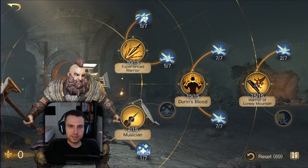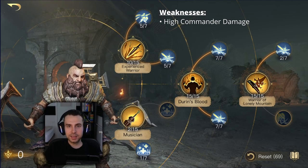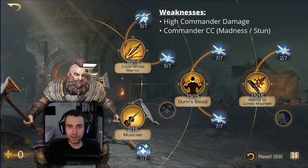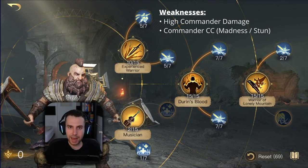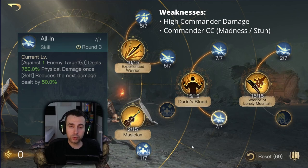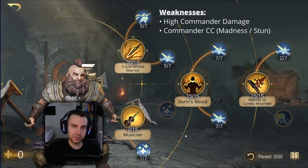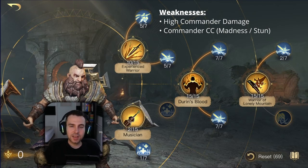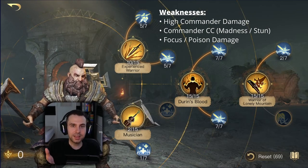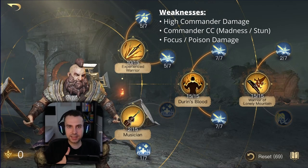Dwalin has three weaknesses. First, he's vulnerable to high commander damage like many commanders. Second, he's weak against commander CC — if Grima or Sauron makes him mad, he'll use all his burst abilities against his own troops. Commander stun is also a given weakness. Third, he's somewhat weak against focus and poison damage since his kit doesn't cover those, so he needs items like quilted armor with focus protection or a chest piece with poison protection.